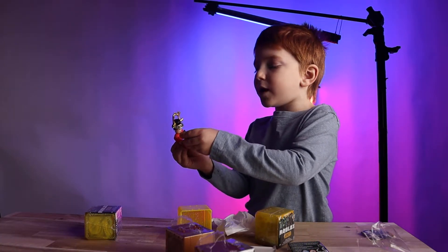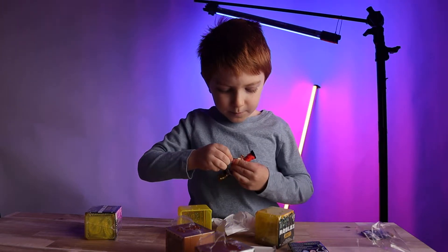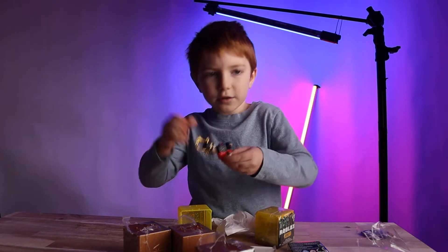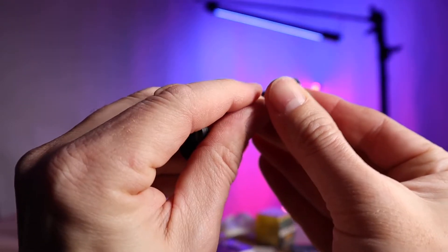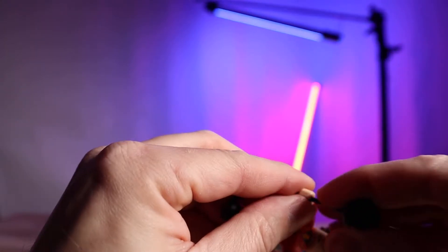Dad, you could actually — it makes like a click sound! So you could put it like deep inside. Look, it makes the click sound and you could put it as deep as you can — like that! Wow, that's pretty cool, right? It's got little ridges — little bumps — so you can do it at this height or that height.